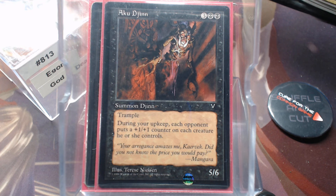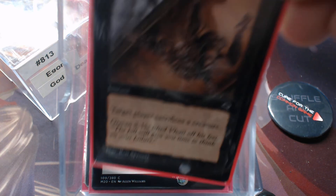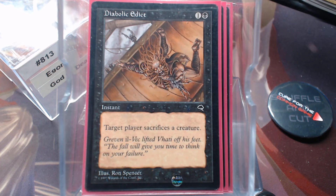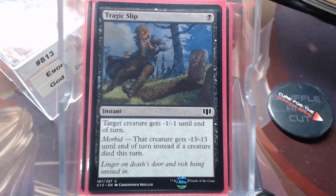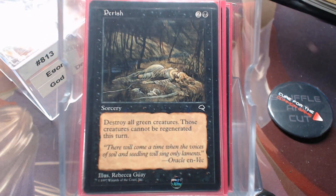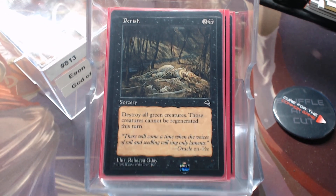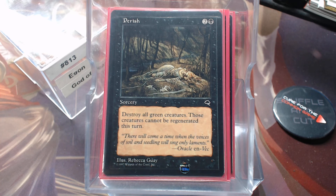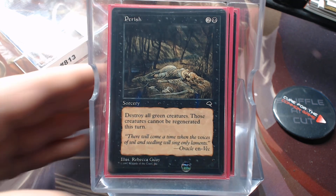Actual removal spells: there's not a lot here because most of those creatures were removal spells in and of themselves. We have Murder, Diabolic Edict, Doom Blade, Tragic Slip, and Perish. Green creatures don't have a problem tapping for mana — I don't have a problem killing all green creatures, since none of the other colors have that advantage. I don't feel bad about it.